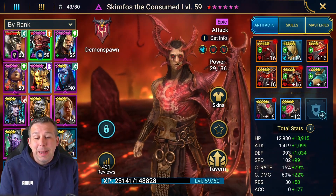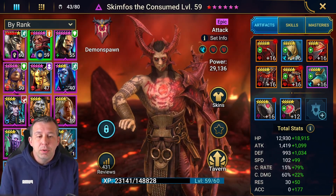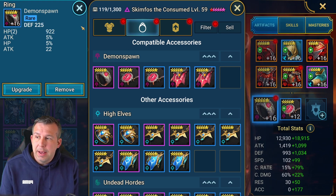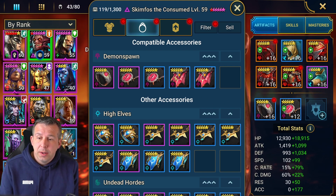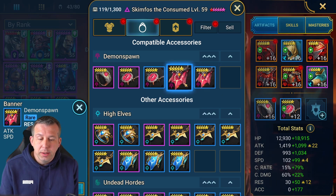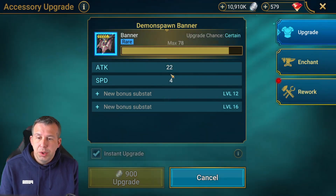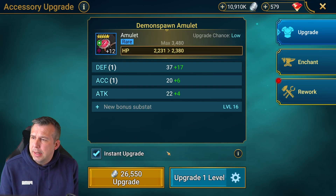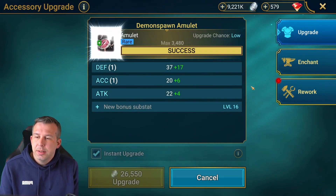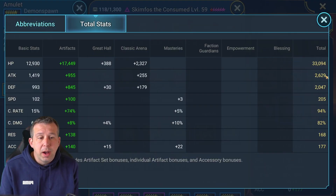The extra stats make quite a difference but he does have low base stats - that's a real problem with Skimfoss, he doesn't have good base stats in terms of survivability. You kind of have to bring in things like defense rings, HP amulets, defense amulets to keep him alive. I would love an accuracy banner but I just cannot find one, so I'm going to grab something with some speed on it - a resistance banner. I'm going to take this up as well, just going to splurge the silver today. His build is not far off where I need it to be.